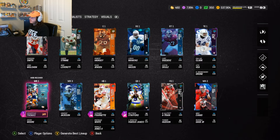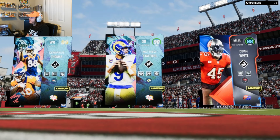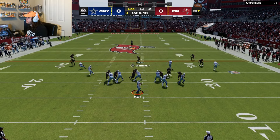Alright, finally into a game. He has 94 Metabees, Keishon Johnson, Jerry Mayhem — we definitely have the better team, we have a 99, a 98, and a 98. We start off on defense first, which always sucks because you're scared they'll rage quit and you can't get your gameplay. We'll see what happens.